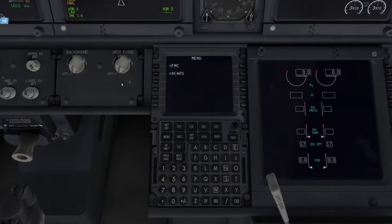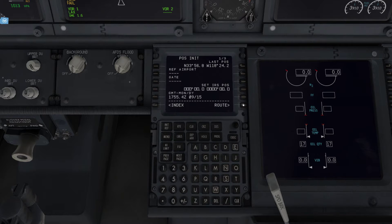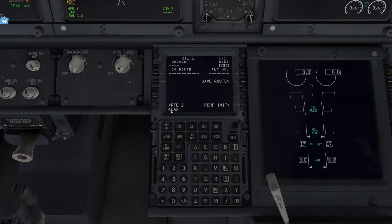Now we're going to enter the FMC. Get the FMC over here and position it. The FMC origin is the airport you're currently situated in, so it's Los Angeles for us - we'll do KLAX, the ICAO code. Use the ICAO code for them all. Then go to next page, copy your GPS position and press it in. Los Angeles is already there as the origin. Destination is Seattle, so KSEA.